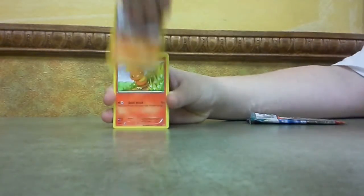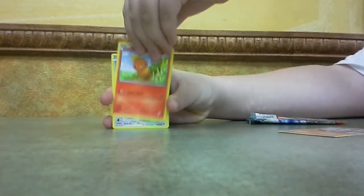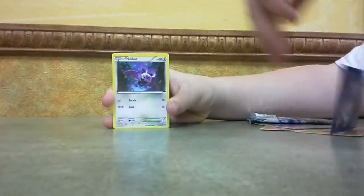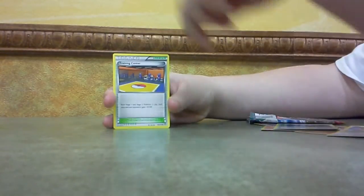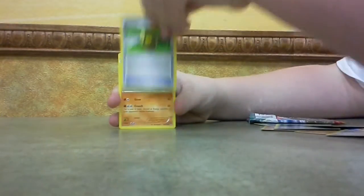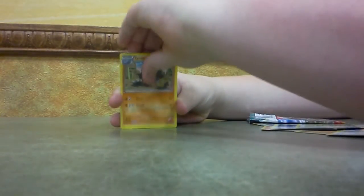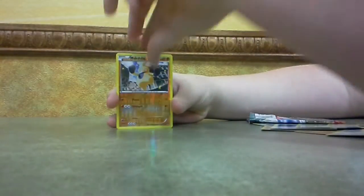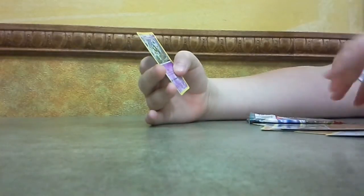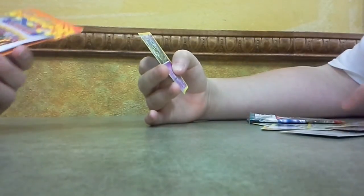Starting off with a Machop, Torchic, Inkay, Eevee, Noibat, Training Center. A Tyrouge — that's pretty good. Machoke reverse rare, and a Golurk non-holo. So, last pack — oh no, he's still got a pack left.